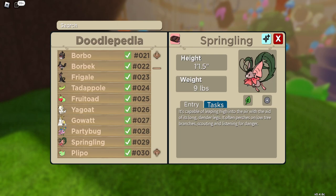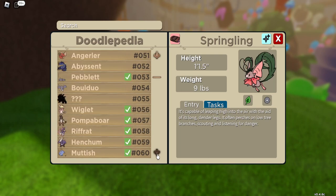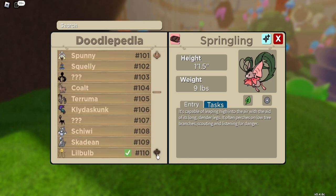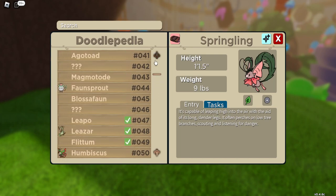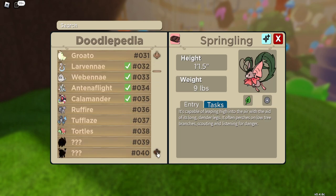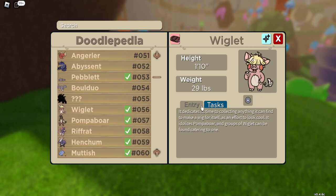The Bullcut is held by Wiglet and has a 50% chance. Everybody knows what Wiglet is. Wiglet will have a 50% chance of carrying the Bullcut — that simple.